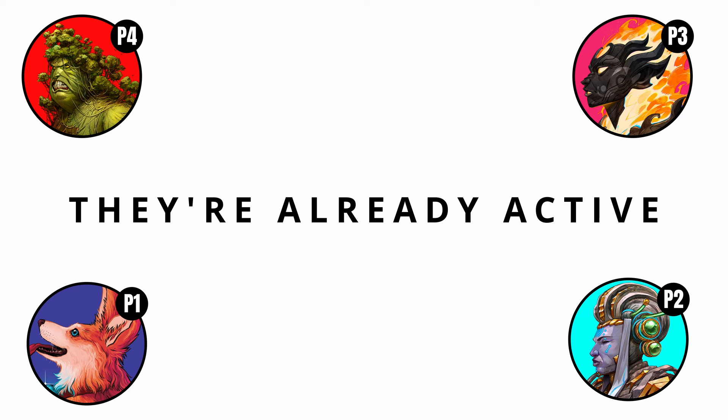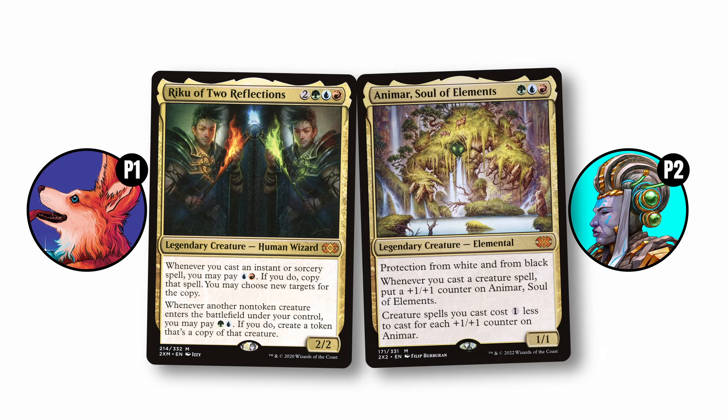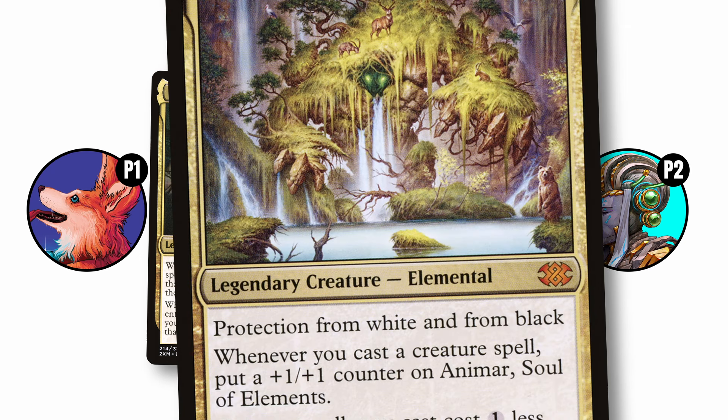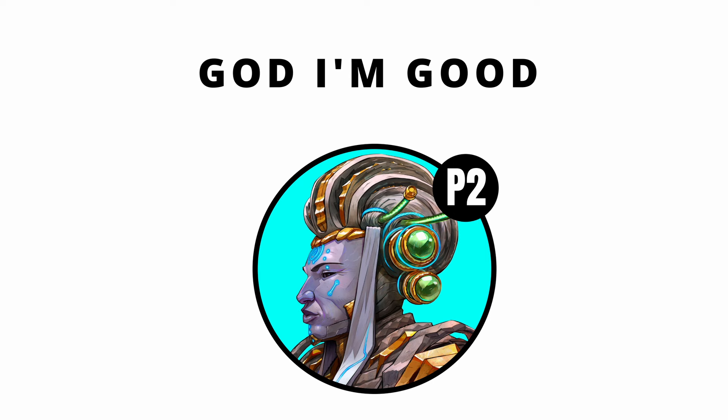You wait 5 turns to get out, let's say, Riku of Two Reflections into play — not even including the fact he requires you to cast a spell and then also pay 2 mana to actually start using him — while your opponent dropped an Animar turn 3, that already has 4 counters on it, is making his creatures cost 4 less, and has protection from white and black. And even if we do deal with it, they just have enough to cast it again. It's just not worth it most of the time to run these high CMCs if there's just a better version in the same colors.